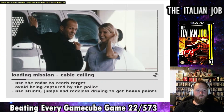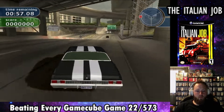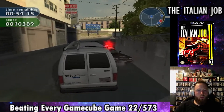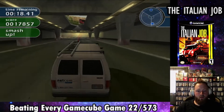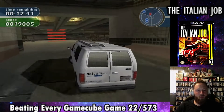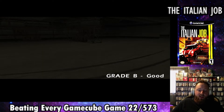The next mission is called Cable Calling. We have to get a cable truck and, surprise, take it all the way back to the warehouse. Are you starting to see the trend with this game? It's just taking cars to areas we've been to multiple times. This mission gives us a B grade, and again there wasn't much going on. It's like setup for later missions, but it was kind of a vibe killer when I was playing.